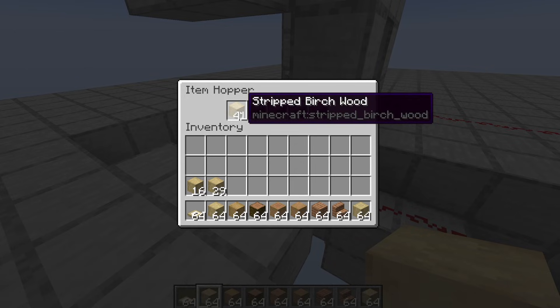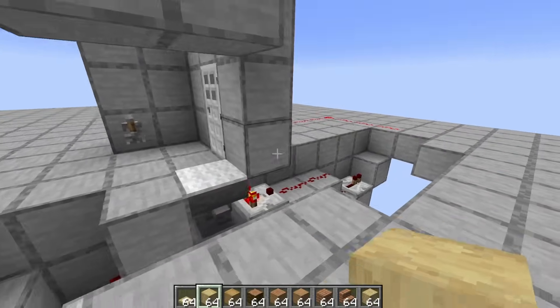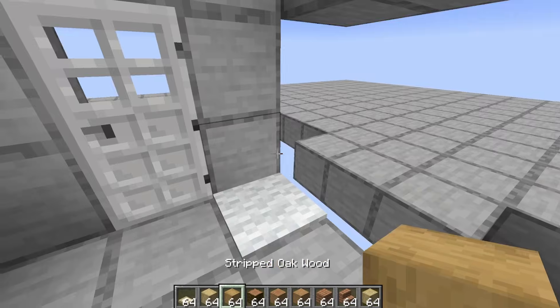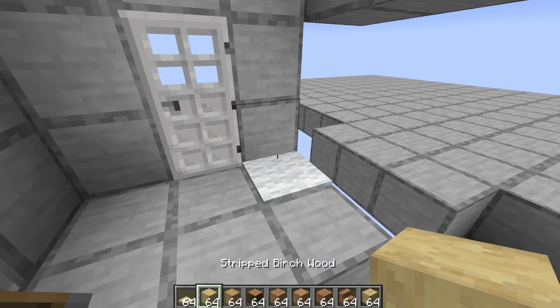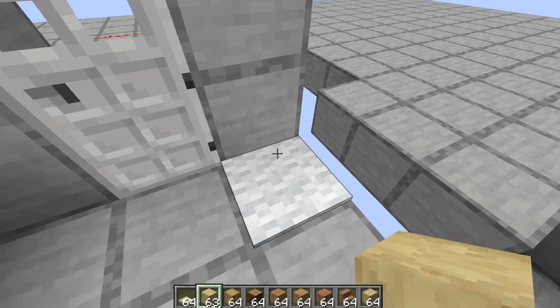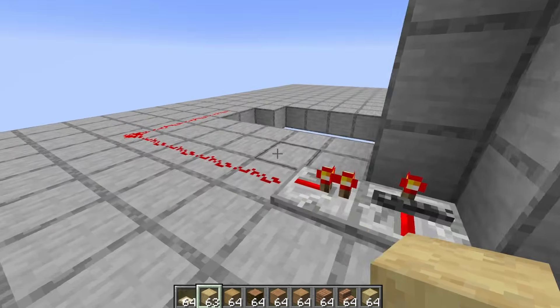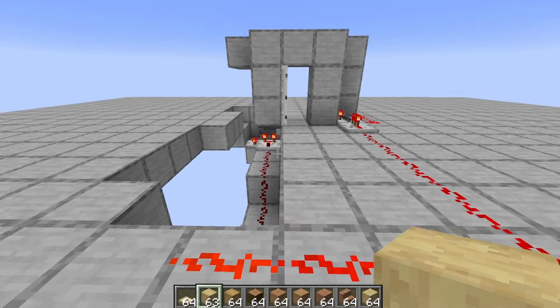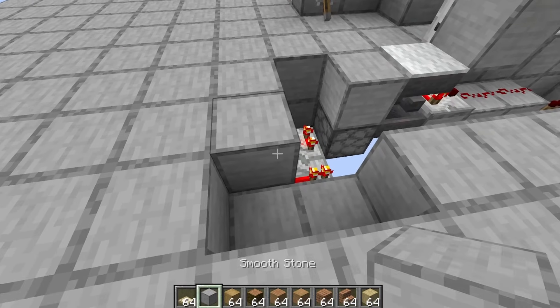Basically what happens is we've got our key here which is the stripped birch wood and some filter items. Ideally you don't use stone — you use something that you rename with an anvil or something and you can use those as your filter items because then no one will have those items. If you come into your base and press that, no other block is going to get sucked up by that hopper. But if we use the stripped birch wood and get it on there, then the door opens. That is actually one of the best ways to use a locking repeater. Obviously you would make it look a little bit more sophisticated than this — I've just done this to test and show an example of what you can do.